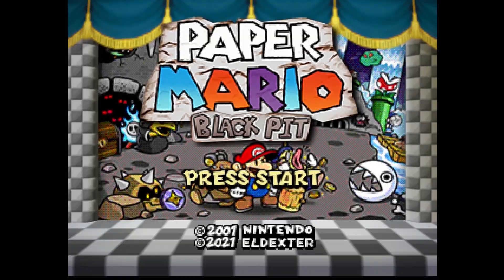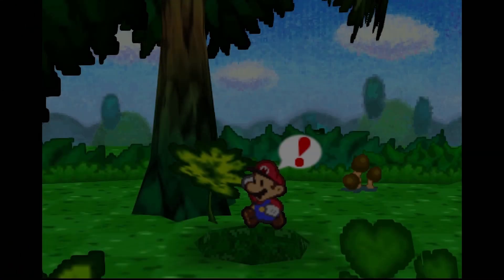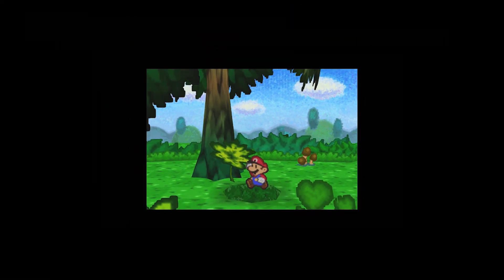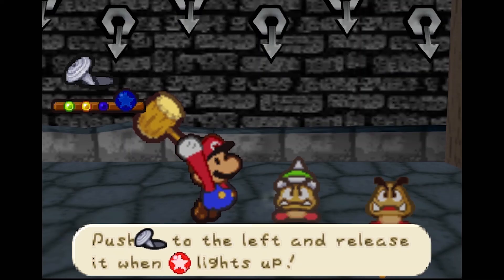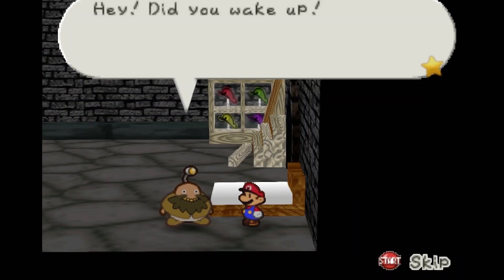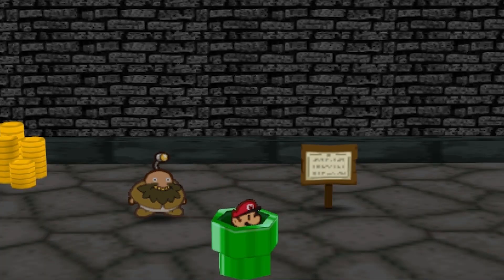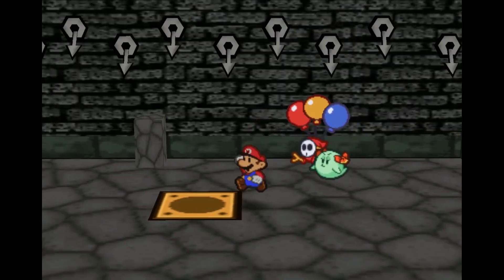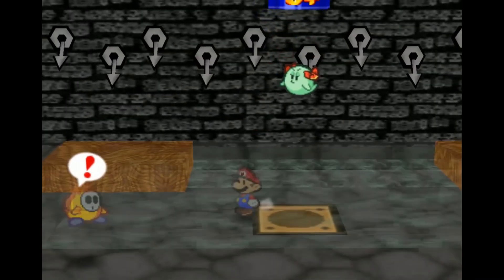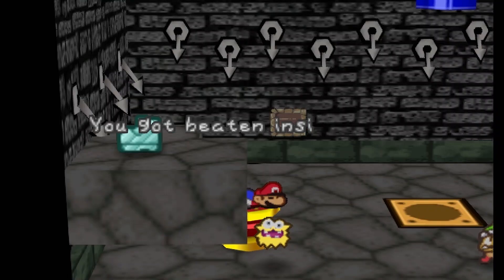Paper Mario: The Black Pit turns Paper Mario into a hardcore dungeon crawler. The story starts with Mario falling into the Black Pit, and it unfolds as you play. There are two ways to go about it: the classic pit, which features a hundred floors of enemies with every ten floors giving you a badge or sometimes an ally, and the roguelike pit, which turns Paper Mario into a roguelike with stripped-down stats and badges that don't get saved when you die.